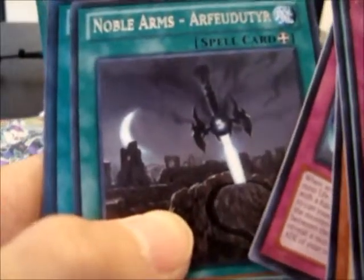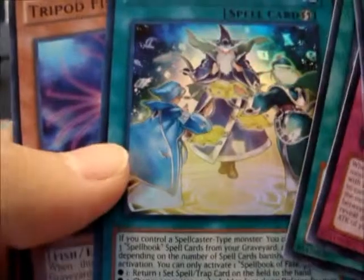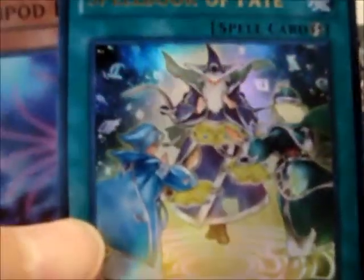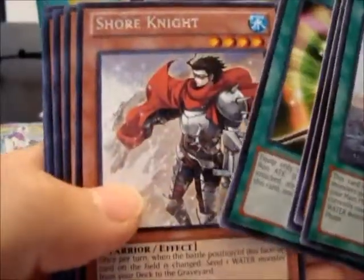We have Noble Arms — I'm not trying to pronounce that — and Ultra Rare Spellbook of Fate. Great, yeah. We got Shore Knight.